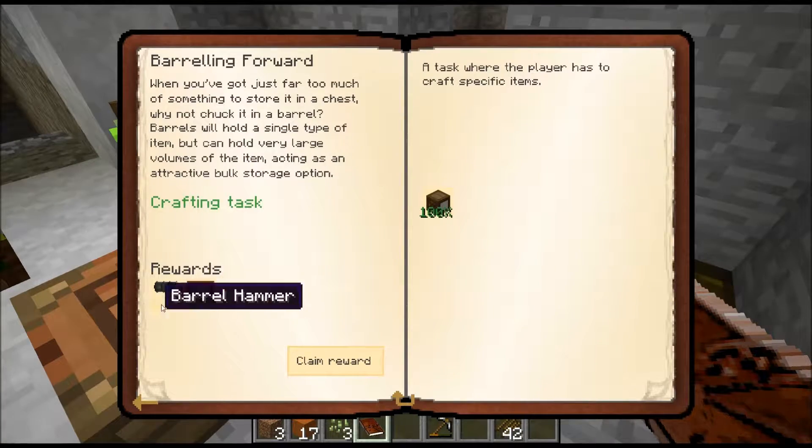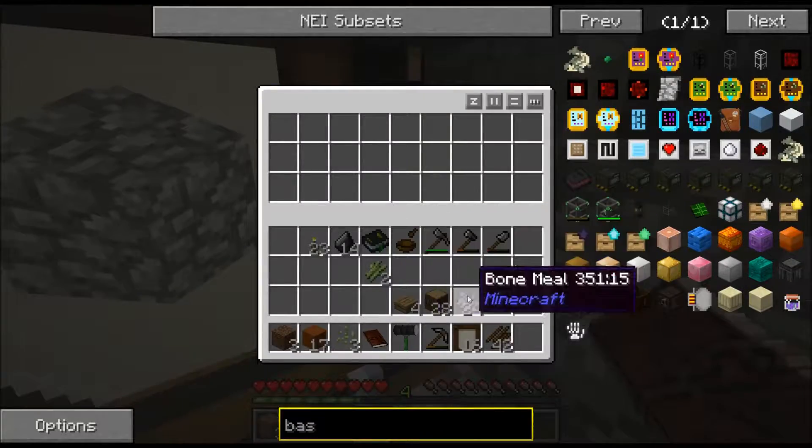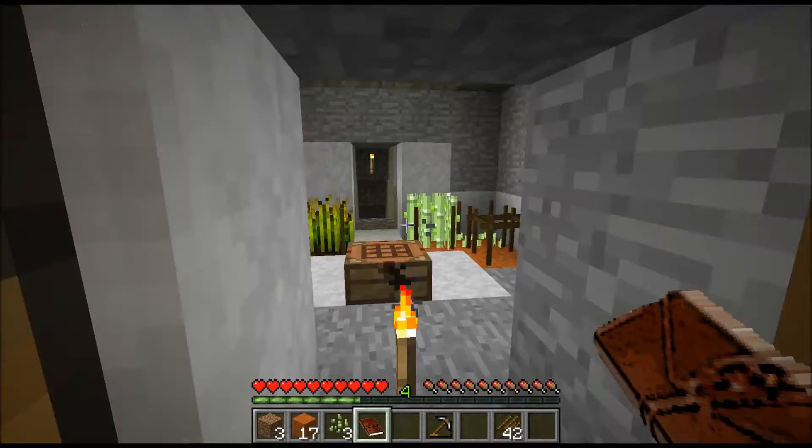We completed this quest and got sixteen stickers. I don't think I have used the sticker or a barrel hammer - I do not know what they are used for. But it looks like we will be doing some quest called 'Drawing from Experience' - an oak draw.